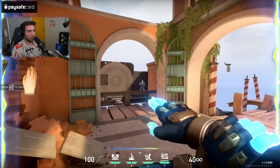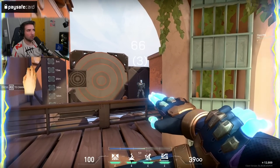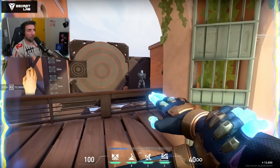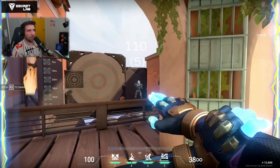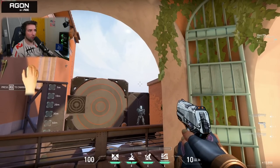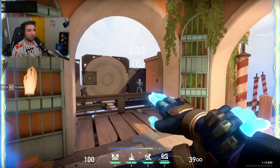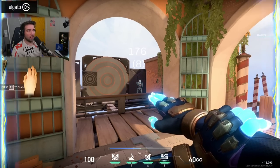Each spark deals 22 damage regardless of where you hit — leg, torso, head, it's always 22. So you need seven hits to kill someone. Seven hits is ridiculously fast: six hits is 132 damage, eight hits is lethal. The DPS is insane.